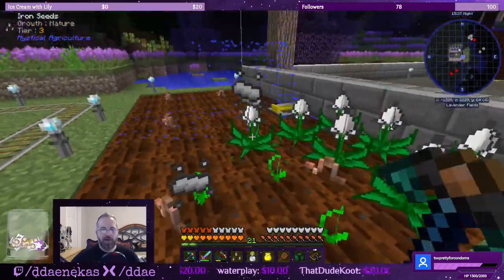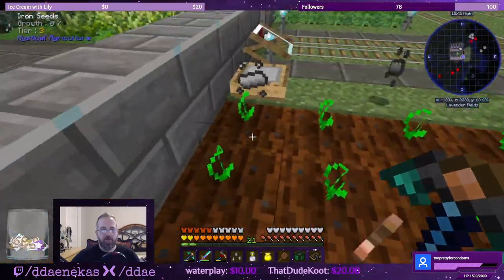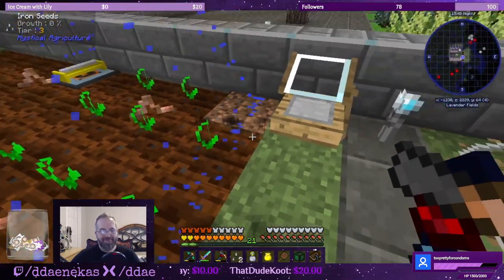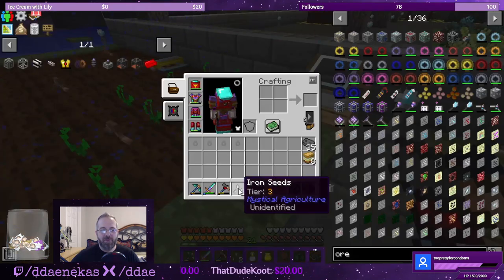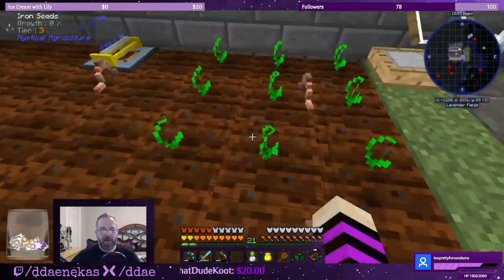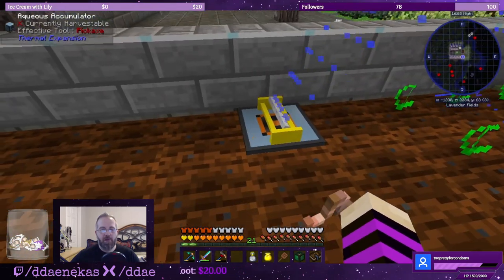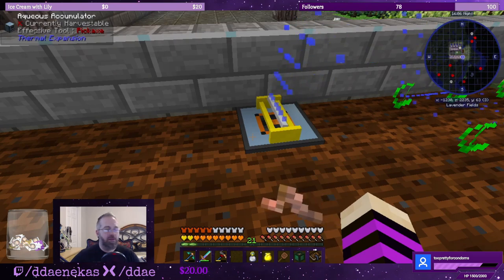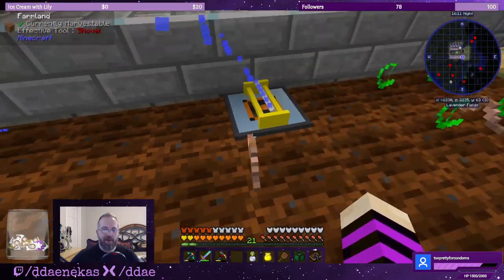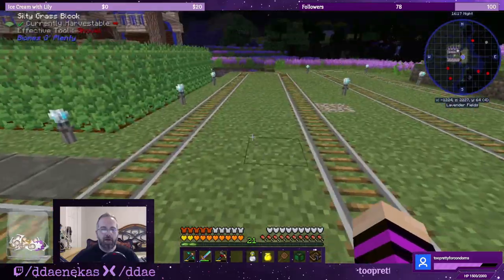We still have the iron seeds from when we tried to do the agri-craft crop breeding, and occasionally I get an extra seed. This sprinkler I made off-camera — I couldn't get it to work. I read on the internet you have to have an aqueous accumulator under it, so I placed that one with water blocks under and behind it so that this guy makes water.